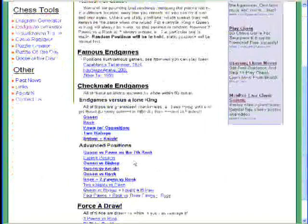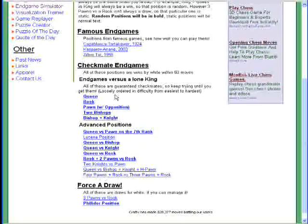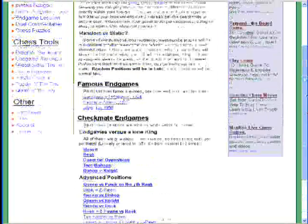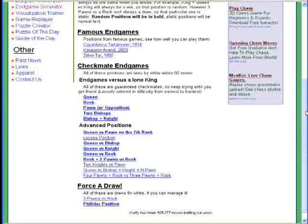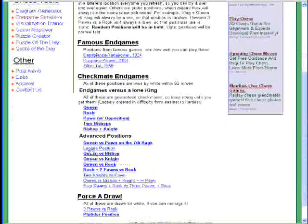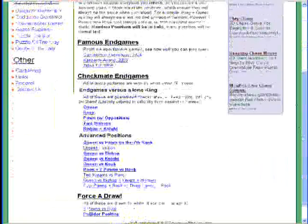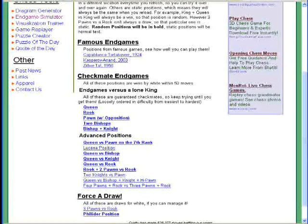It has all these different exercises we talked about, and there are two kinds of positions: randomly generated ones and static ones. Ones that are in bold are randomly generated, so it'll be a random position that has maybe queen and king vs. king checkmate, or queen vs. pawn on the seventh rank, etc. The ones that aren't in bold always give you the same position whenever you play. Of course, this makes sense for the famous endgames, but also for some positions like the Lucena. The idea is that you can watch an endgame video on our site and then try it out on your own.